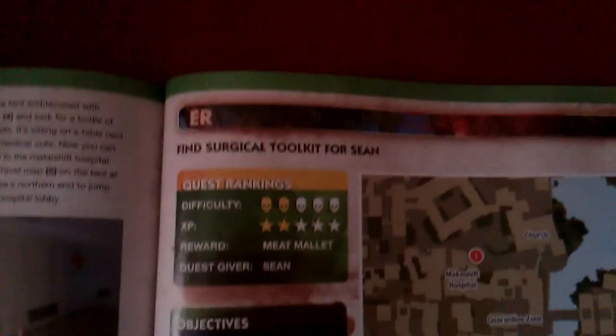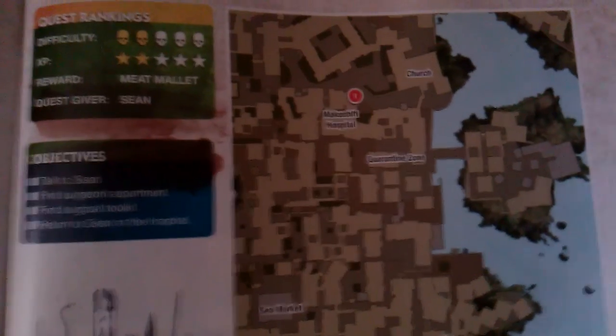Find surgical toolkit. I'm not sure that this one is actually for First Do No Harm, but there it is ladies and gentlemen. You also have to talk to somebody in the makeshift hospital, and then he brings you way down there, and you got to get this little item — there it is. It's going to be behind a desk, it's kind of hard to find. It took me a while to find it, but of course I found it.